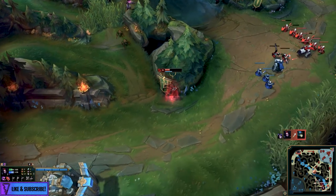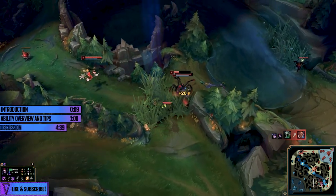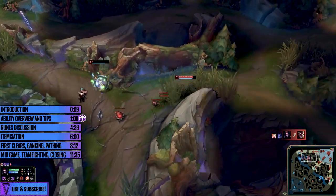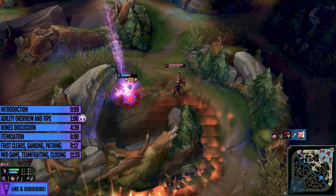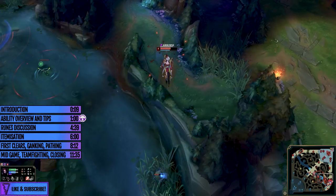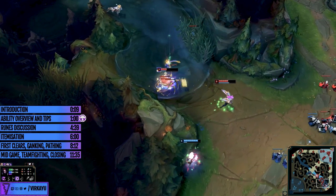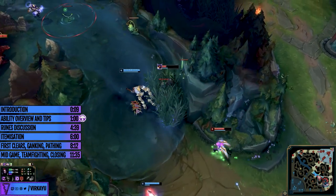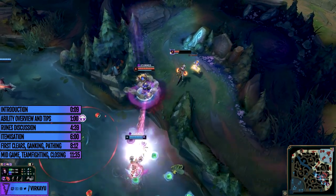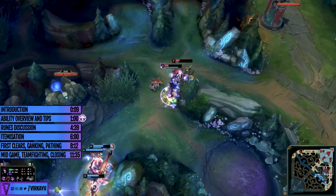It's also worth noting that your attack speed steroid on the W lasts for three seconds, and because you heal you need to spend some time learning the limitations of that ability in spider form. In a duel you might think you want to run away, but you actually have more damage and healing than you might suspect — when the target gets low enough you can use your spider Q to really get the kill. Also worth noting that her spiderlings trailing behind can be used to block enemy spells and prevent them from using ultimates as they chase you down.